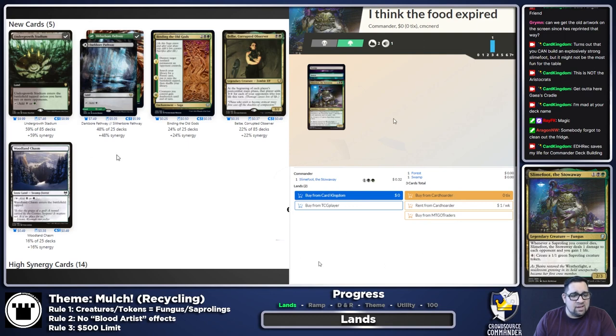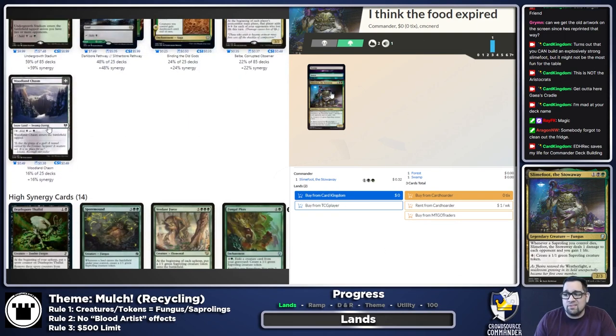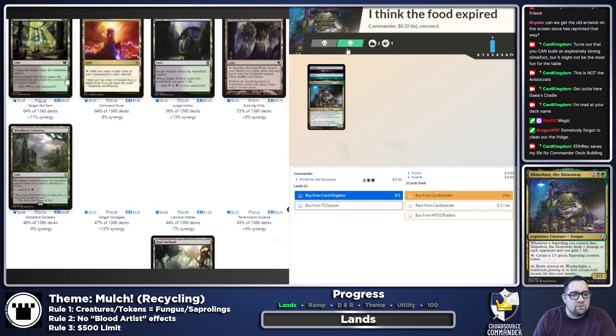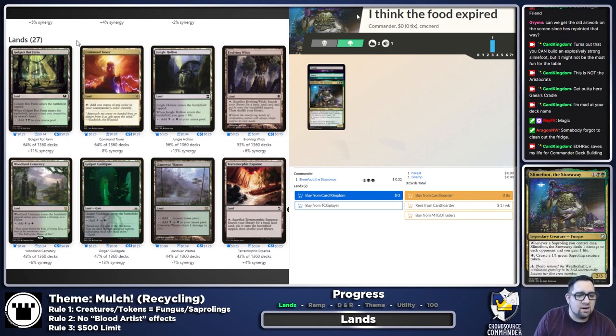Woodland Chasm — unless we end up really wanting snow, I'm probably not going to bother. We'll have plenty of options for lands we can search up, so no snow lands just because. Jumping down to lands, Golgari Rot Farm — I'm not the biggest fan of bounce lands unless you have a reason, like a landfall deck. For now I'll leave that out. Command Tower I don't think is the most necessary in two-color decks, but we'll throw it in; this one might end up getting shaved.